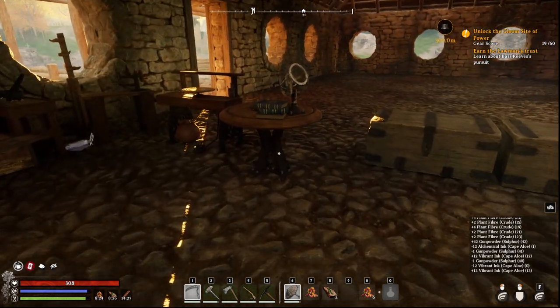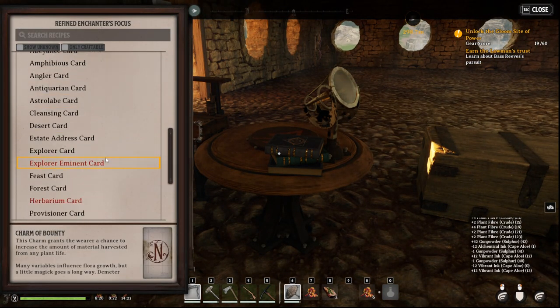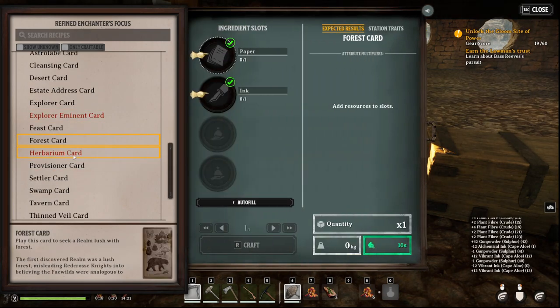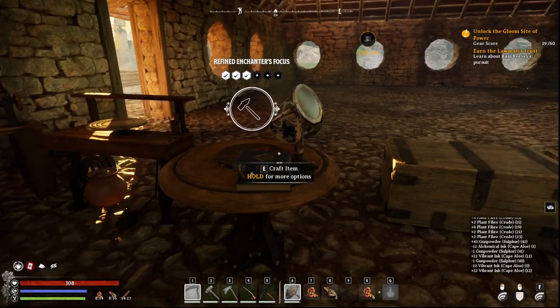Let's talk about crafting that herbarium card. Specifically, you need paper, and then you need refined paper. So we're going to talk about how to get paper and coated paper to make that herbarium card.